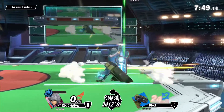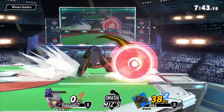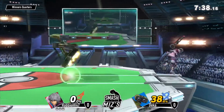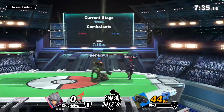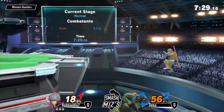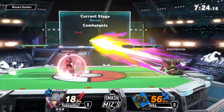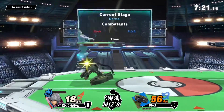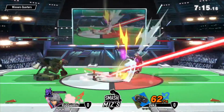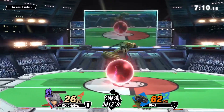Yeah, so we're going to get straight into it now. Robby starting off a little bit stronger, 26% to lead. And the thing is with Rob, he has quite a bad disadvantage state. He has a good recovery, but it's quite easy to keep him in disadvantage because all of his aerials besides forward air come out quite slowly, and he's not going to be landing with forward air.